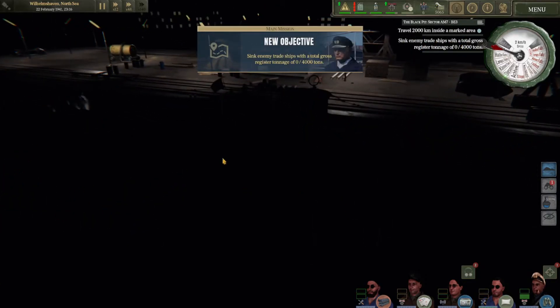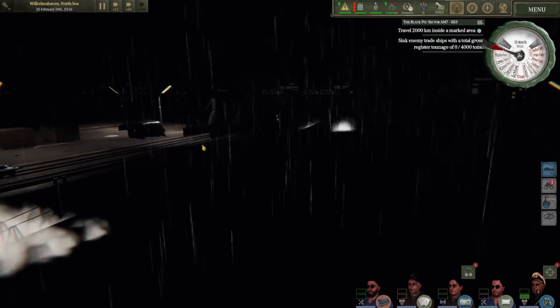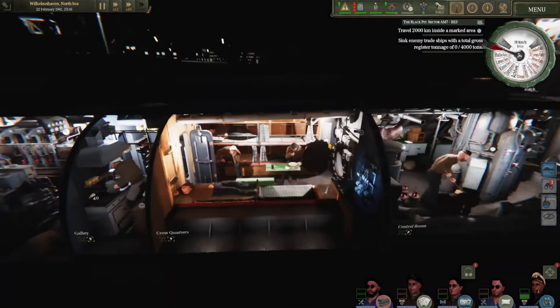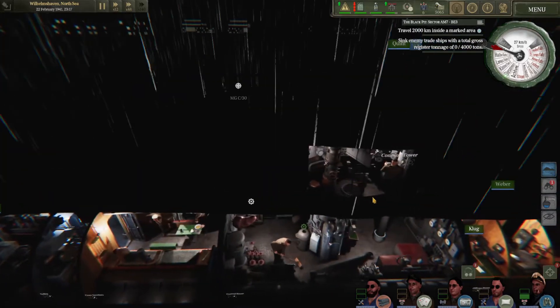We're leaving under the cover of night — it is very dark out. In a way you kind of want to leave in weather like this because spies might have information about submarines leaving port, but it's going to be extremely hard for anyone to spot the submarine actually getting out of here.